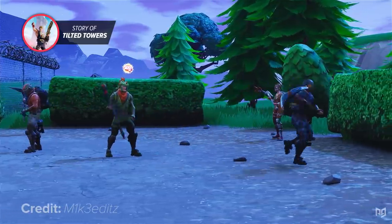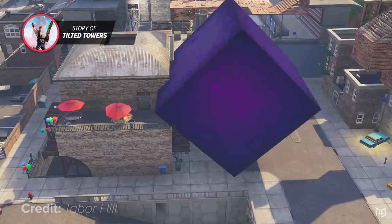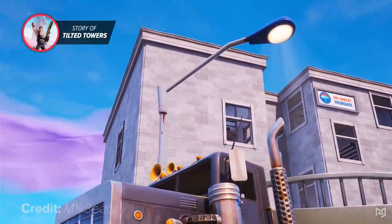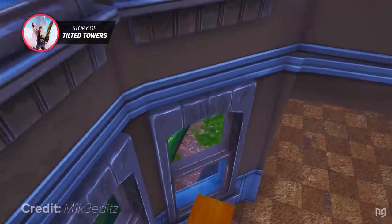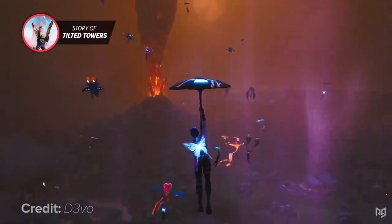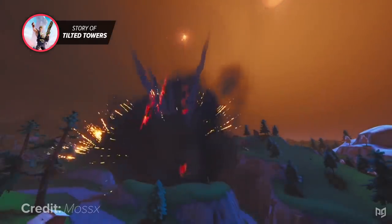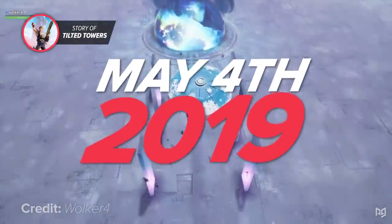You'd think people on the Fortnite island would have got the hint — maybe the building just wasn't meant to exist. But in Season 8, No Sweat Insurance came along to claim the spot. This was the very last time that three-story building would be rebuilt, but it wasn't the last time it would be destroyed. At the end of Season 8, players finally got to see something hinted all the way back in Season 3: the destruction of Tilted Towers had finally come to pass, due to the Unvaulting event on May 4, 2019.